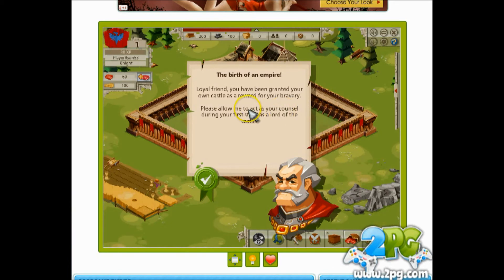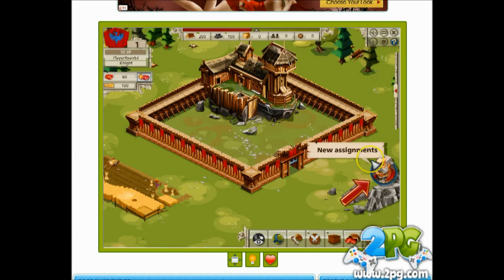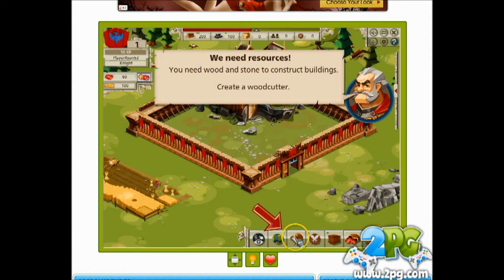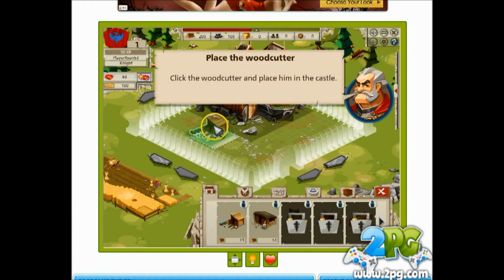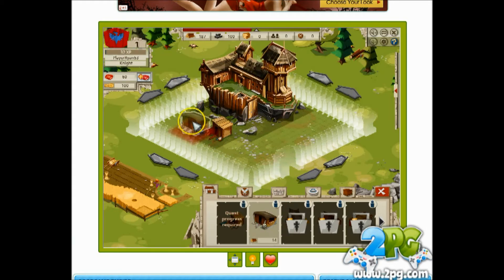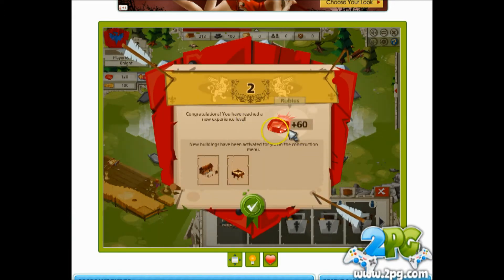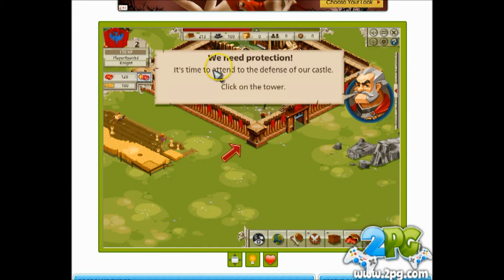The birth of an empire — we've got our own castle. This guide is going to help us out. We've got some new assignments. You need resources to upgrade your castle — these are produced in plants. Let's get a woodcutter and a stone quarry going — wood and stone to construct buildings. Let's build that, click the woodcutter and place it. Our castle is producing resources now. We got some rewards for this mission — a new experience level, some rubies, and new buildings: a barracks and a tower. As we level up we get more to build.